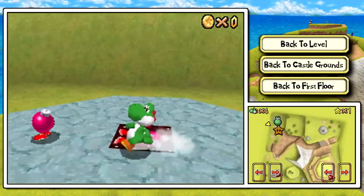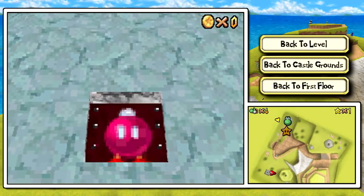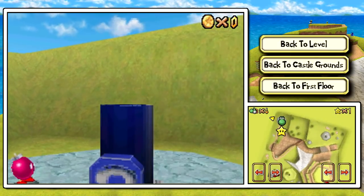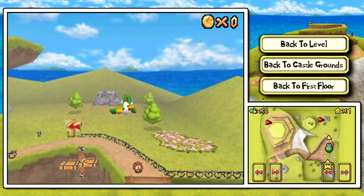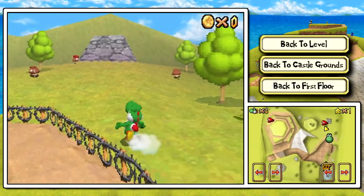We've got cannons here. After playing Galaxy, I'm not too partial to these cannons. You aim with inverted controls on the d-pad and press B to fire. They're not nearly as accurate as in Galaxy, but then again in Galaxy you defy gravity all the time. He got shot out of a cannon and landed on a barbed wire fence — poor Yoshi. Over there, we've got a Goomba wearing a red cap. Let's grab it with our tongue and put it on.